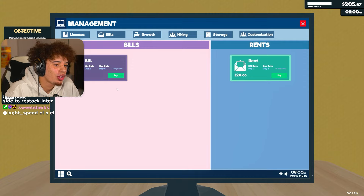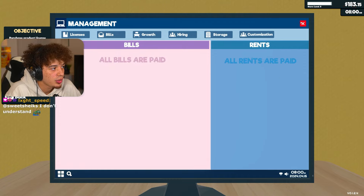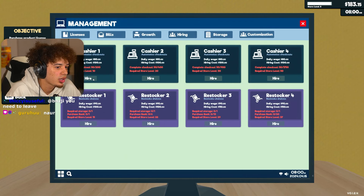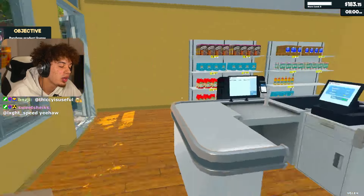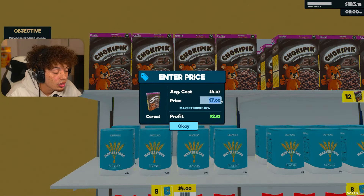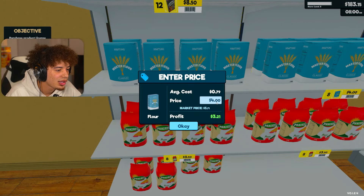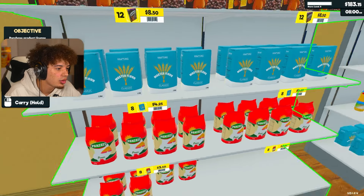You can just keep the extra items to the side to restock later. I think this is what we're going to do - we don't have enough for the license, but we can probably buy it midday today. We are going to get a cashier. Never mind - we need a store level of 10. We're level 3. So we're going to have no help in the store for a minute. The market price of cereal is $8.14 for this little box. $8.50 it is.